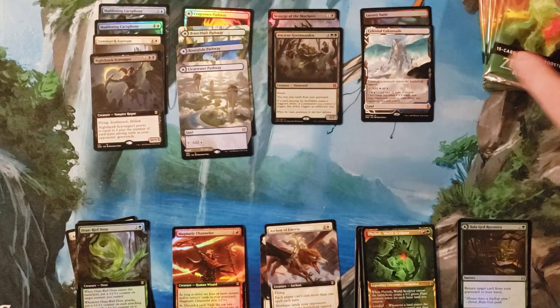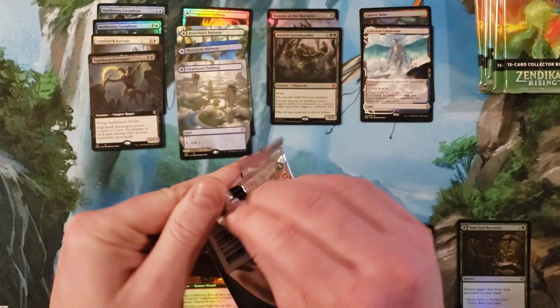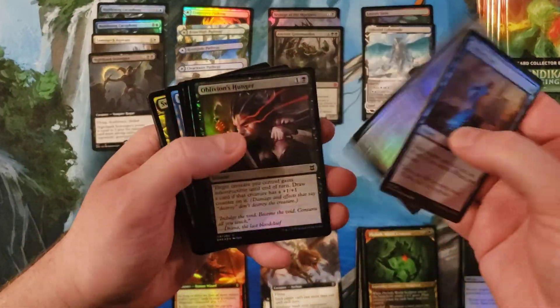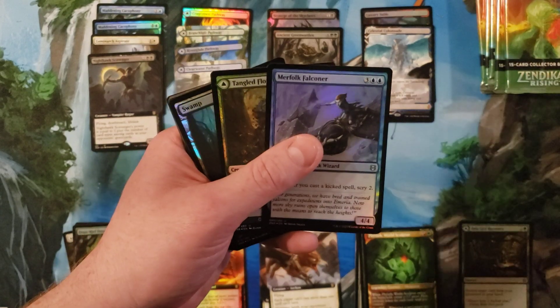Okay, so that was the first half of the box — let's get into the second half. I would say that was a decent start, so let's continue on. Mythic count is a little low, but that could turn around.